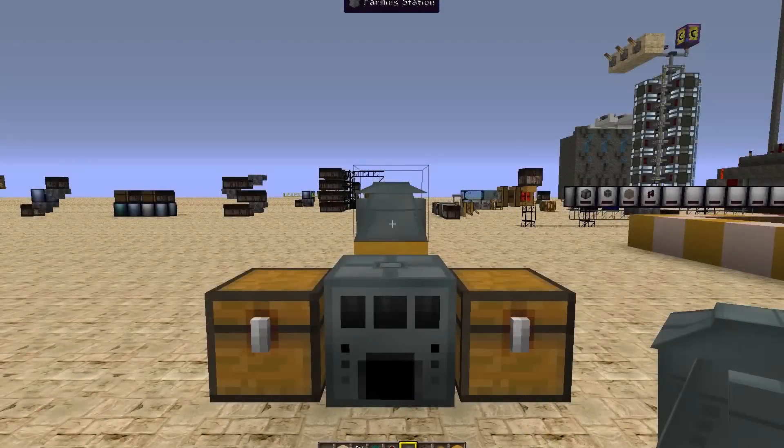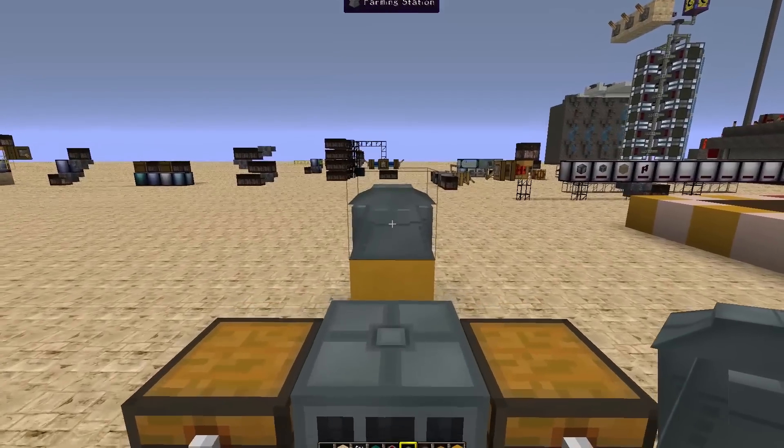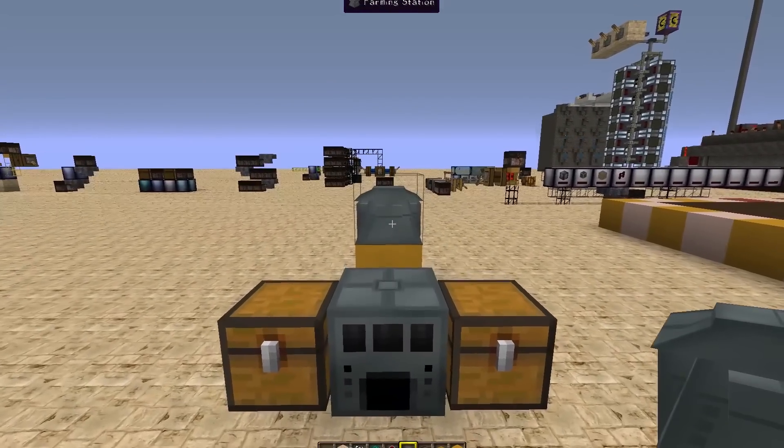Hello and welcome back to another 'How It Works.' Today we're talking about the Farming Station, a block in the Ender IO mod. What it does is automate your farming, so if you've ever been looking to have your crops farmed automatically rather than doing it manually, this is the item for you.